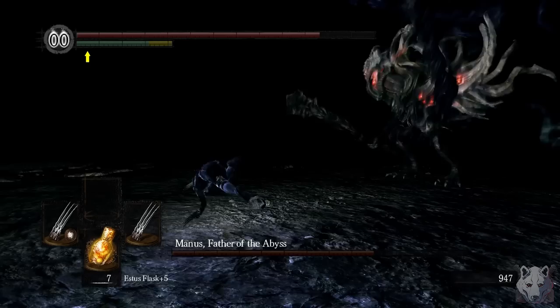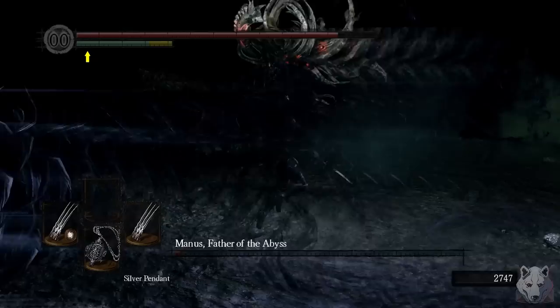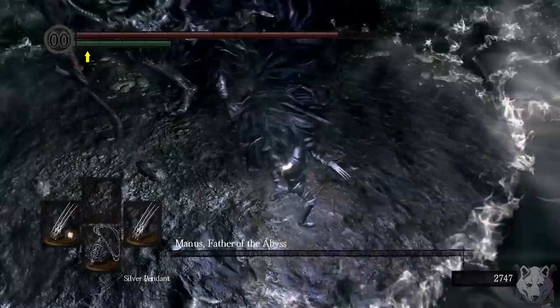We grab the Silver Pendant, mind the gap, yoink the Caress Key, then make our way to Papa Manus. That's a big fist you have there. It wasn't long before I discovered Manus shares the same weakness as Artorias: Rolling R1s. It took a couple tries, but we proved to be the superior fister and Manus goes down.